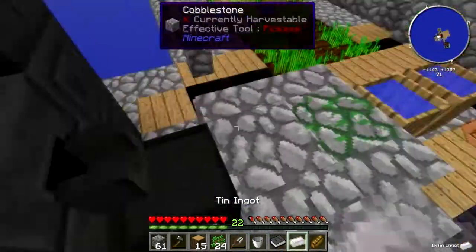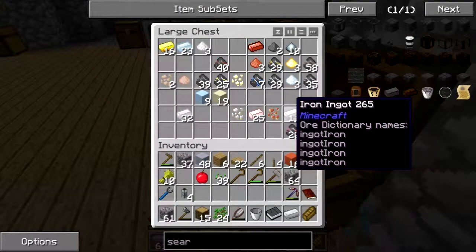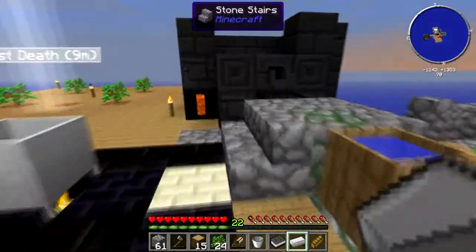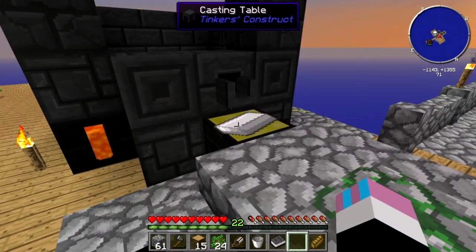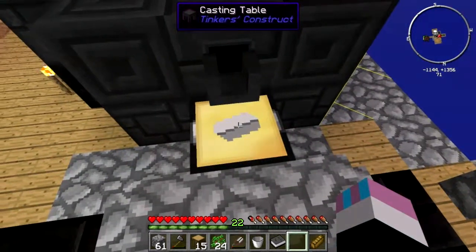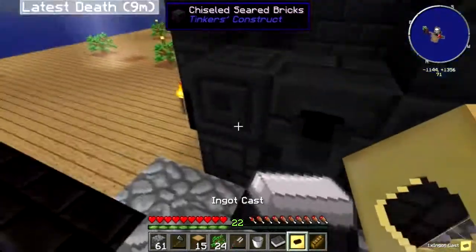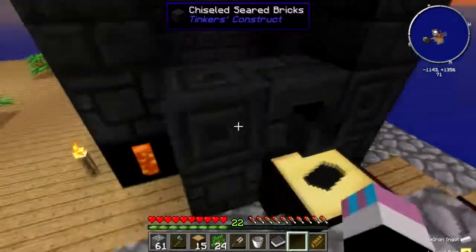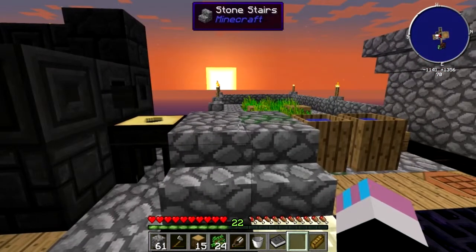It doesn't work with those ingots, it works with iron. Let's get an iron ingot — we can pour the aluminium brass over the top and, for tang, it's already done — we get an ingot cast. We can put the ingot cast in there and now we can use it.